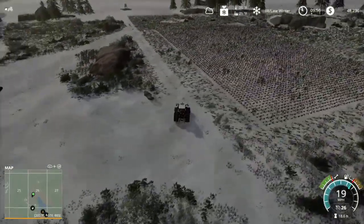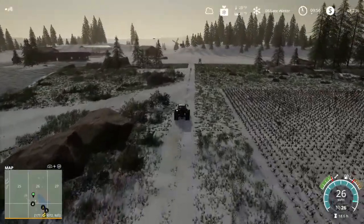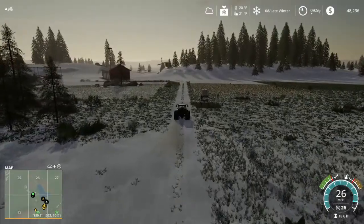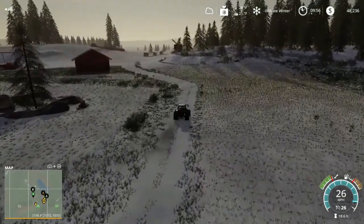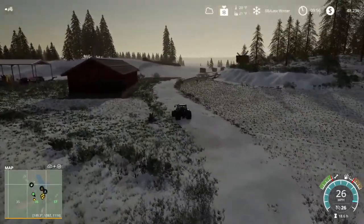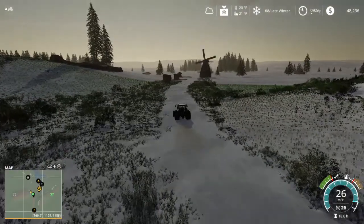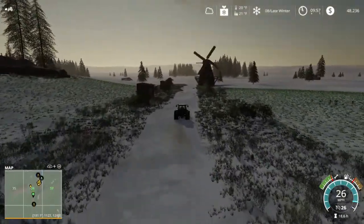I'm discovering some things I didn't realize were capable - like when those windmill blades got frozen over by the fresh snow. At first I thought it was glitched, but it wasn't. It was just a natural effect for a farming simulator game that you would expect to happen - that windmill blades would be frozen where they couldn't turn, and they'd have to wait for the sun to come up the next day, break that ice, and the wind was just right and it finally broke free. That's exactly what happened.